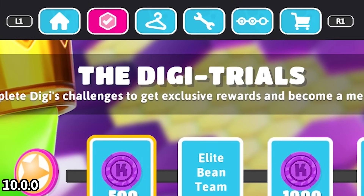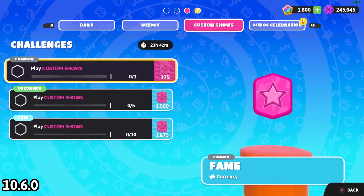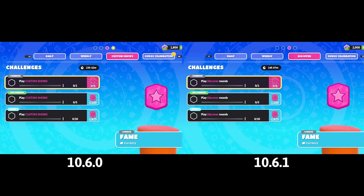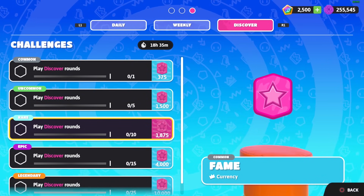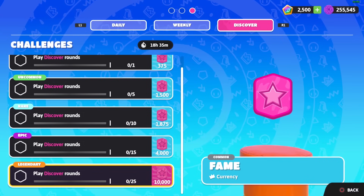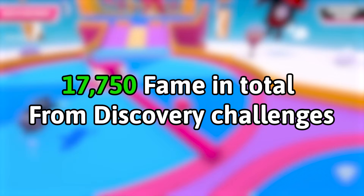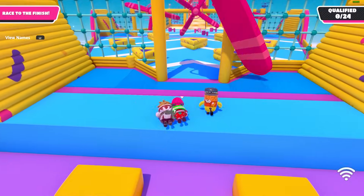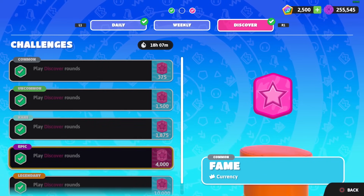The live event page icon went through another change in the 10.6 update. When the discover tab launched, the challenge board's customs tab changed to the discover tab; the three original challenges and their fame amounts stayed the same. On December 19th they updated the discover tab adding two more challenges: one giving 4,000 fame for playing 15 rounds, and one giving 10,000 fame for playing 25 rounds. All the fame from the discover tab alone totals 17,750 — dividing by 7,920 (fame needed per tier after tier 10) equals 2.24 tiers, so you unlock roughly two tiers just from discover challenges.